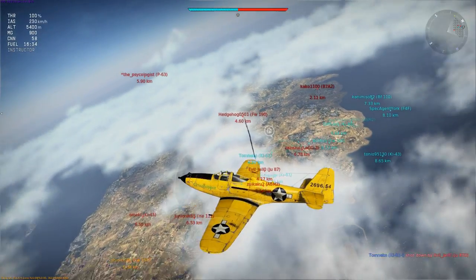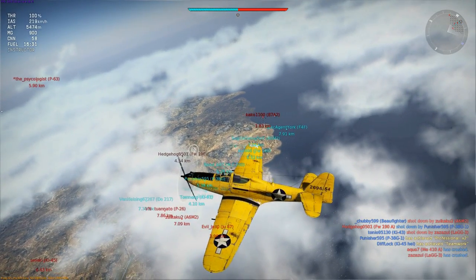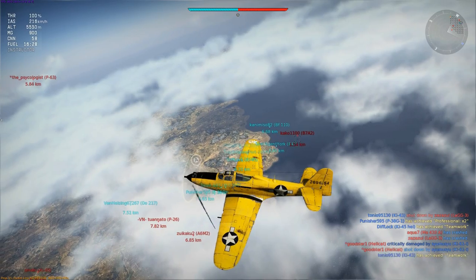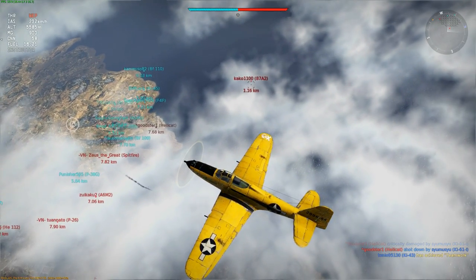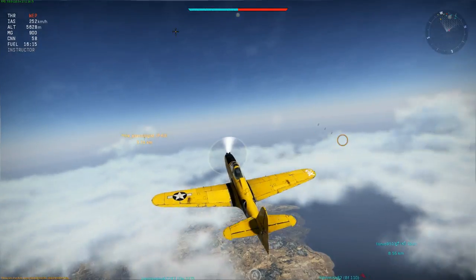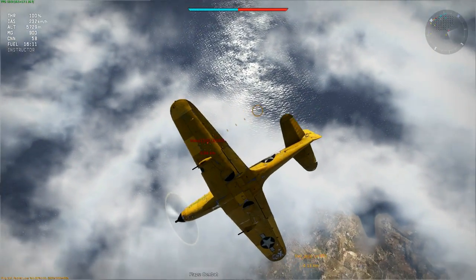That lets you perform energy maneuvers like the one I'm setting up here against an oncoming B7A2. I'm turning slowly toward him as I climb so he's closing the range, thinking he'll get a shot — until suddenly, just outside gun's range, he has to climb too steeply. Now he will be stalled, and it's child's play to rudder over and drop down for an easy kill.